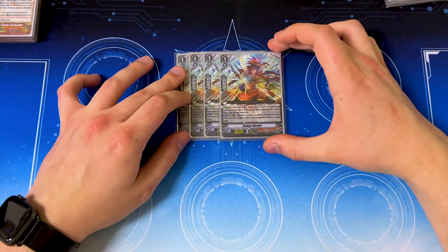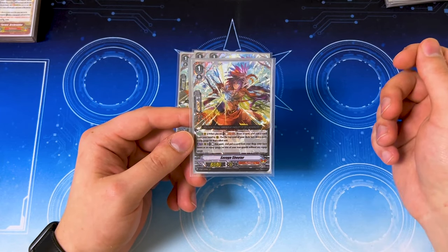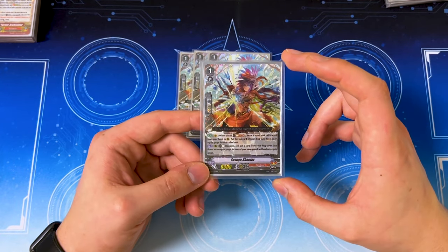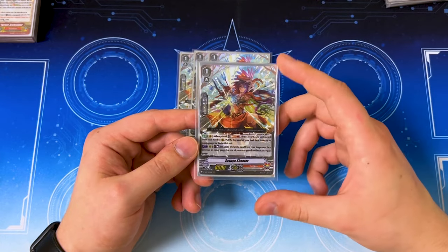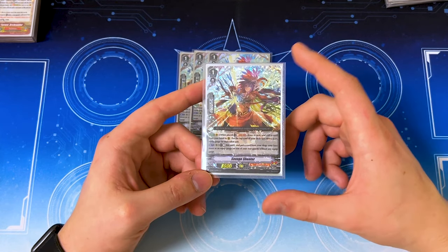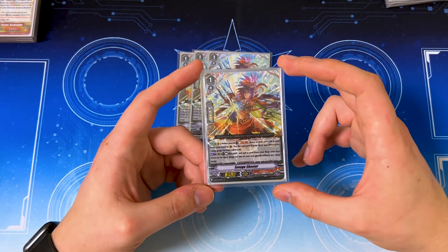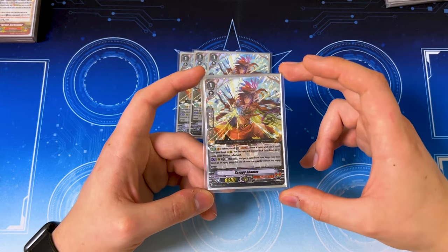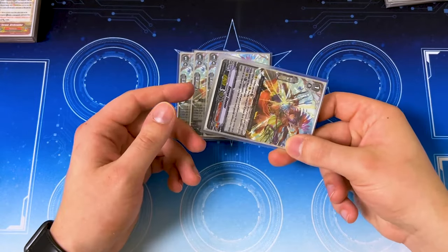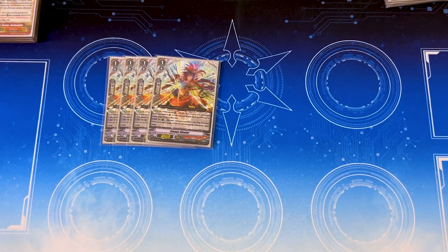The obviously best ride for this deck is Savage Shooter — it's a really good starting vanguard skill. When placed, soul blast 1, draw a card, then call a card from hand to rear, and you can put the top card of your deck face down into it as a gauge. That's really good if you call a Regiodon or a Blue Sprint. Its second ability is when it's on rear: you can act, rest this unit, put a card from your drop into another unit that doesn't have an equip gauge and give it that card as an equip gauge. That way you know what's coming out. It is rested afterward, so when you sacrifice it later it's not a big deal. This is a for-sure four-of for pretty much every Tachikaze deck.